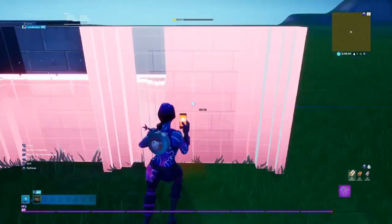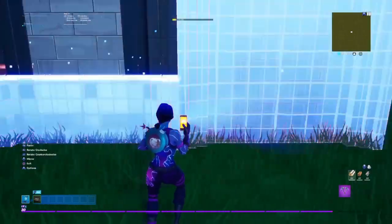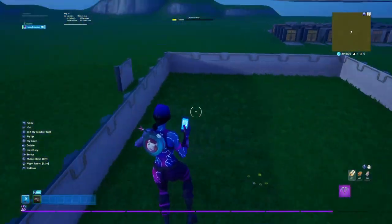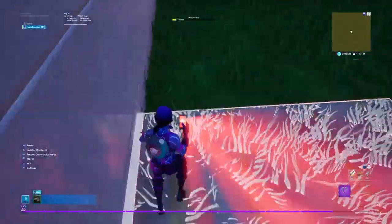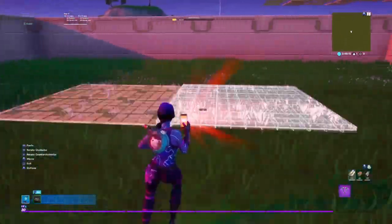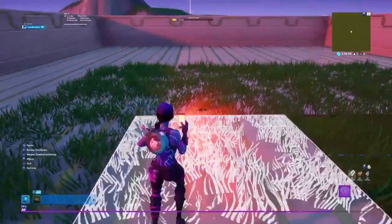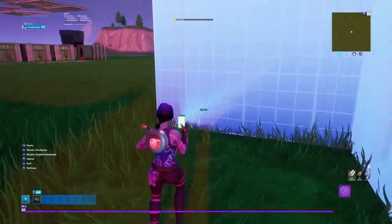Now let's get into the spawn area. First things first, we're going to make the room for the spawn area — like that, that's good. Now that we've got the walls done, let's get the floors down and the ceiling down.